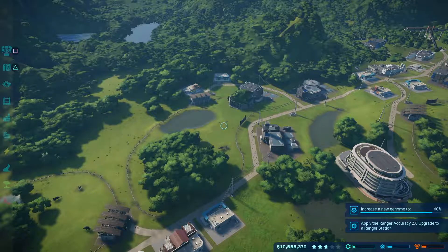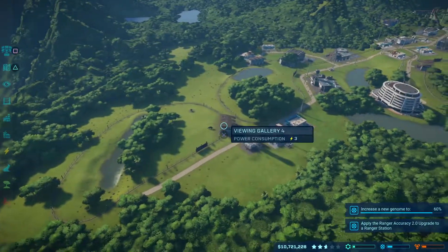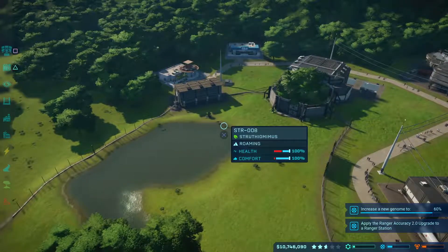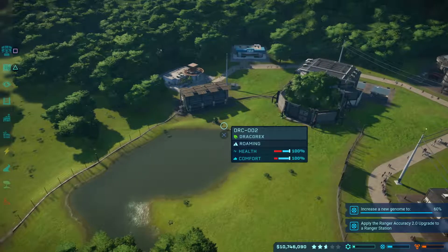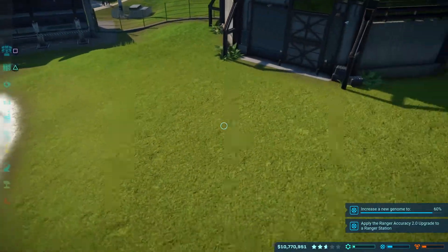Hey everyone, so I've got myself a problem — for some reason the Dracorex keeps on smashing out of the fences. To begin with I didn't really know why it was doing it, so I started moving other dinosaurs out of its enclosure to give it more space. I moved my Triceratops over here, but this little guy just kept on breaking down the fences, which is kind of crazy because he's tiny.